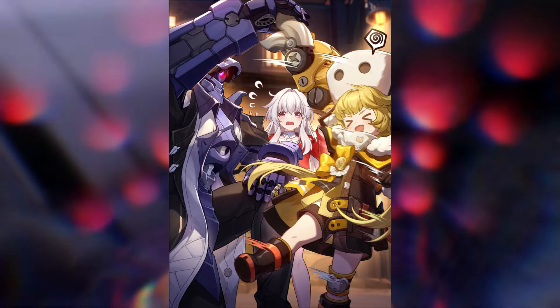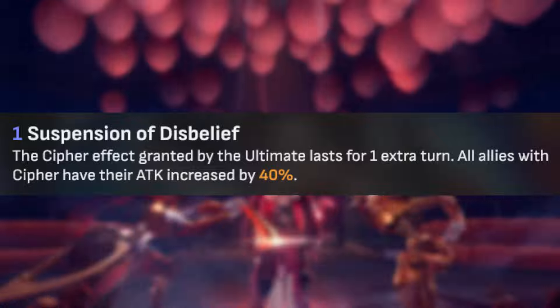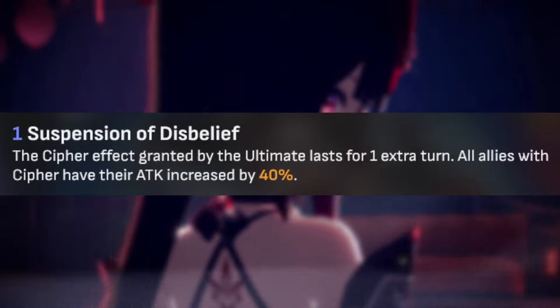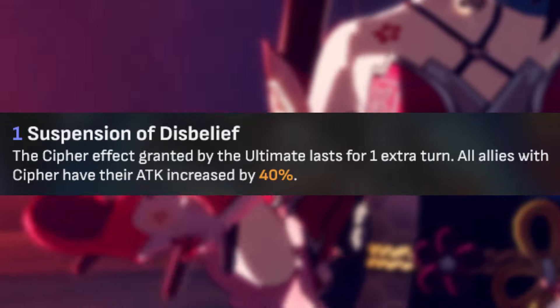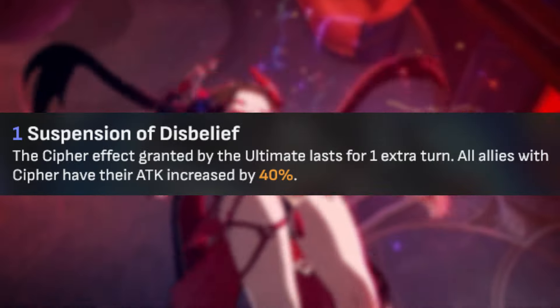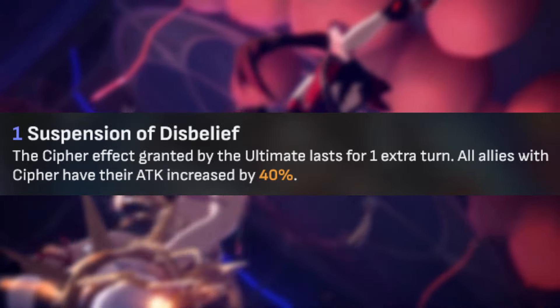Personally, I'd give up on getting her signature Light Cone and instead get Sparkle's first Eidolon or save Jades for the next banner. Her first Eidolon extends Cypher's duration by one turn and increases allies with Cypher's attack by 40% — to me, this is better than what her signature Light Cone provides.